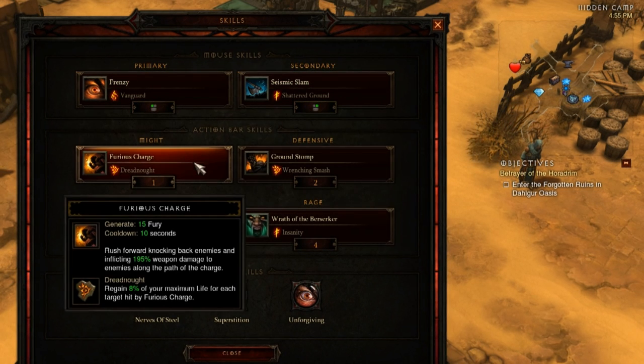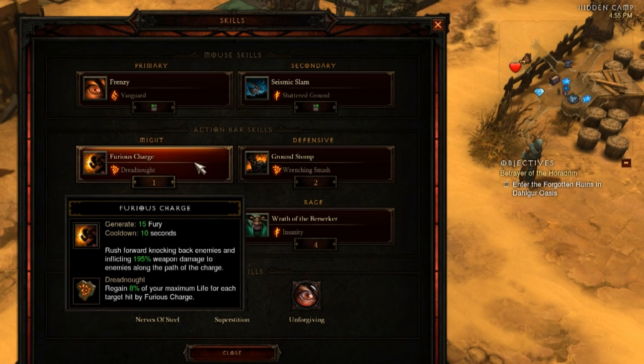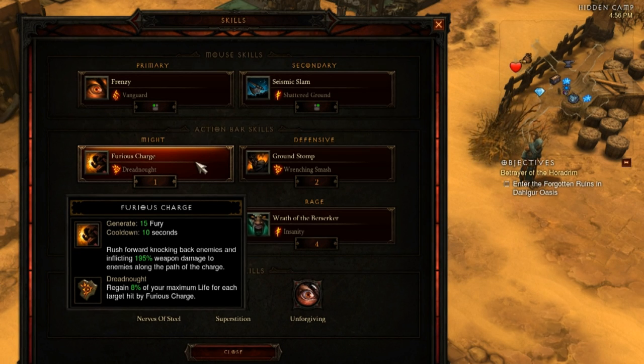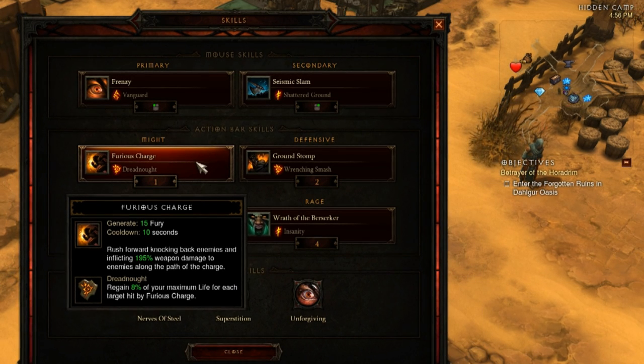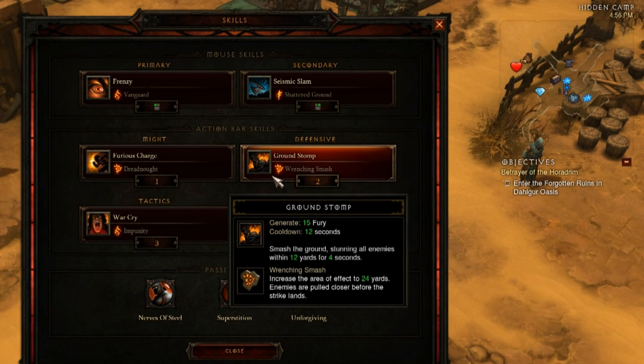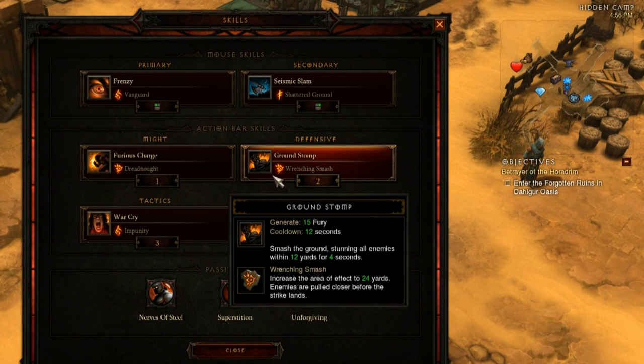For Furious Charge, I'm actually using the Dreadnought Rune for the first time since playing Diablo III — Forstrat sold me on it and it's working really well. One caution though: Furious Charge is a defensive ability, but sometimes it will leave you in the middle of a group you didn't intend to be in. So before I use Furious Charge, I make sure I have Ground Stomp ready, because if you accidentally end up in the middle of a champion group, you can hit Ground Stomp and save yourself from a quick death.